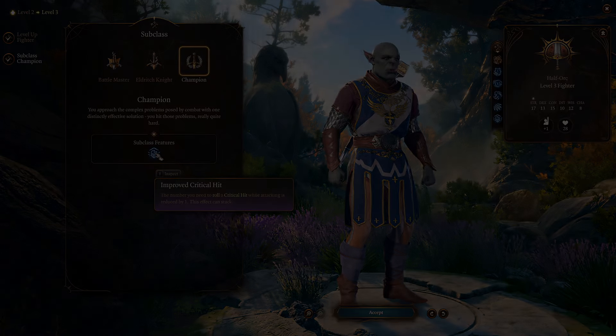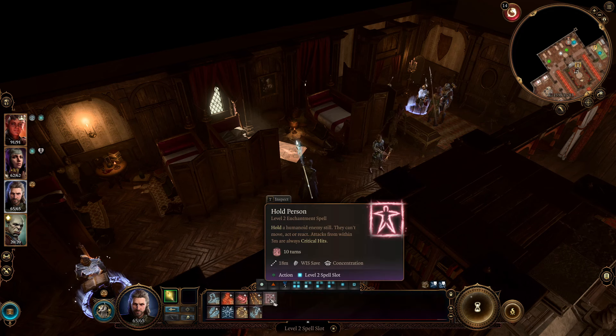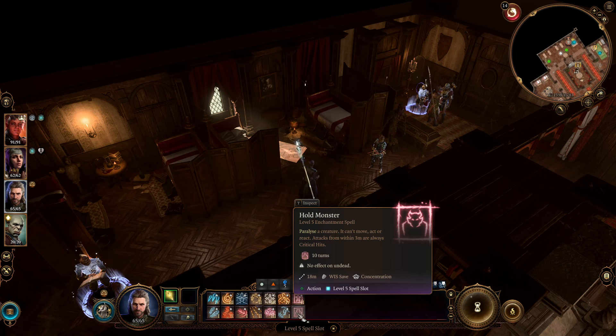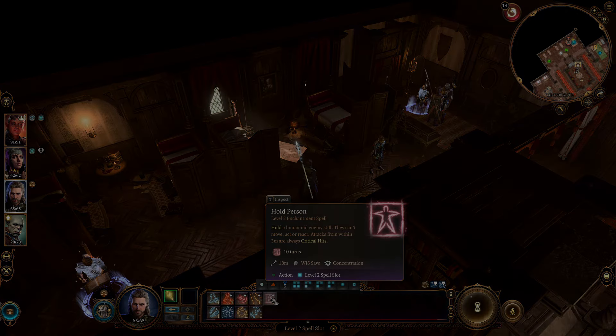My last idea is to play a mage or sorcerer alongside your half-orc to access paralysis spells. At level 2 you have Hold Person, and at levels 4–5 you have Hold Monster — both work similarly. If you successfully hold the target, they can't move, act, or react, and all melee attacks against them are automatically critical hits, so you'll always trigger your Savage Attacks passive.